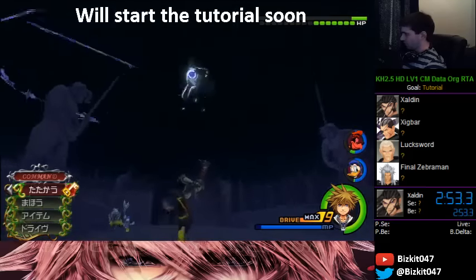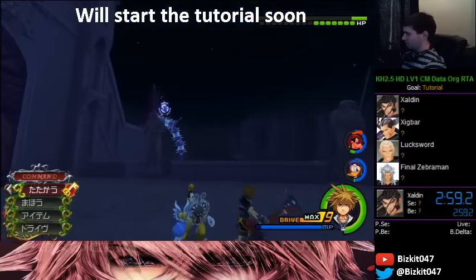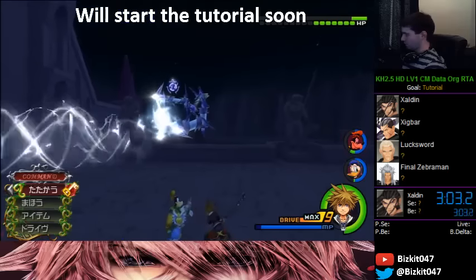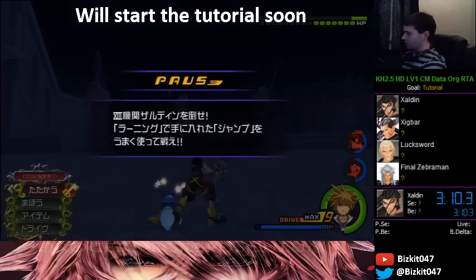You can guard this move or dodge it. The way I prefer is either quick run through it or dodge roll, though you can reflect — but it kind of pushes you with it so you have to be a little careful. It's pretty easy to dodge. In the data version, every time after this he will wind guard, so you can't just reflect wind guard away — you have to do something different.